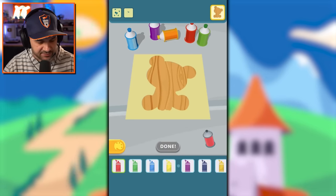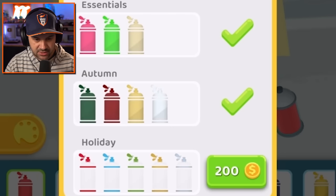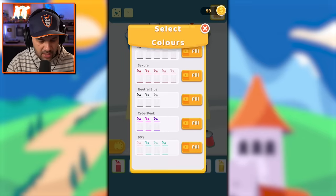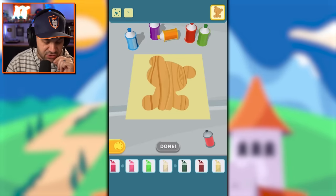I could also buy different colors — let's buy some more colors so we've got more to work with. There are a lot of options, but I have to watch ads for those — that's kind of annoying. We'll just work with what we've got for now.